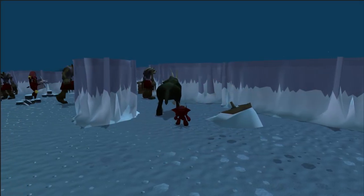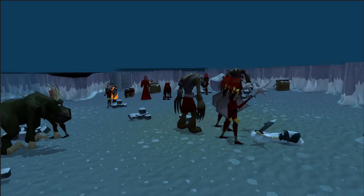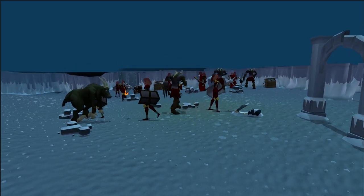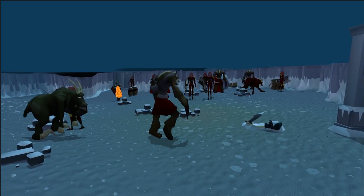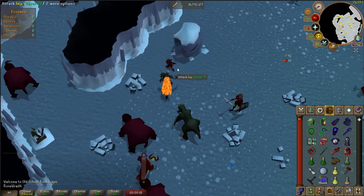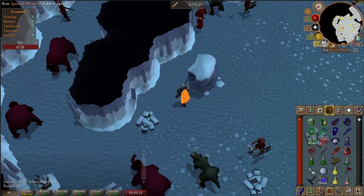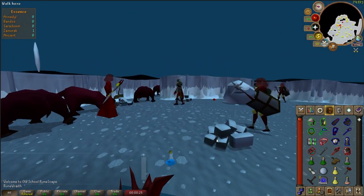As far as getting kill count is concerned, Zamorak is pretty easy, which is why I don't bring an ecumenical key. The Zamorak encampment is nice because there are no minions from other gods there, so once you cross the river all you need is your single Zamorak item to get KC in peace. I find that the imps are pretty easy targets and four of them spawn in the encampment. In the downtime between imp spawns, I'll trap and kill spiritual warriors for some extra KC.